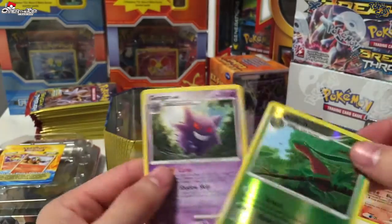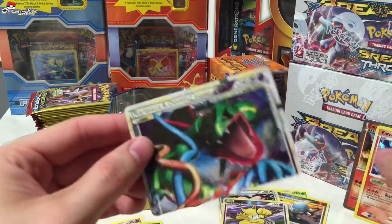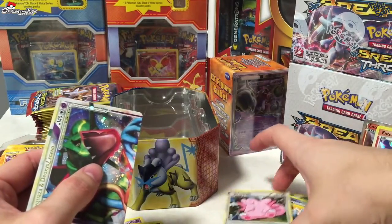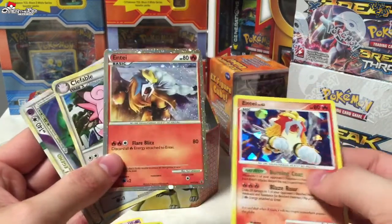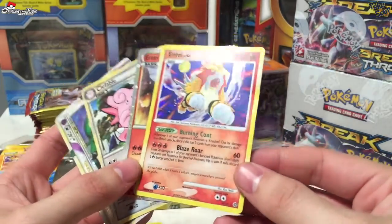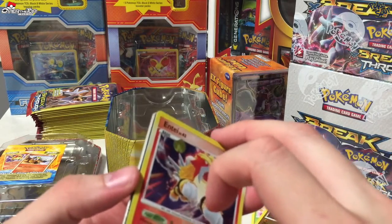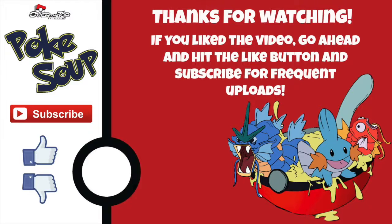And the rare is a Gengar! I think this was a great pack overall. We got a crazy lucky Rayquaza and Deoxys Legend piece — really glad I was able to pull that one. We've also got a Clefable holo card, and not to forget, we have the Entei promo and the shiny Entei shattered holo card. Well, this has been pokesoup — thanks for watching the Entei tin! Hopefully I'll be able to open the other legendary dog tins at some point. Thanks guys, see you later!